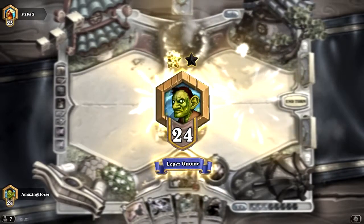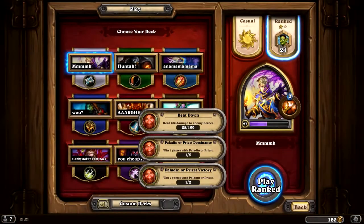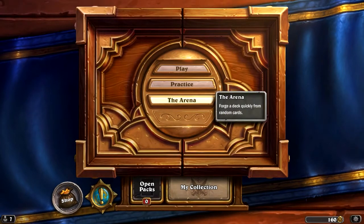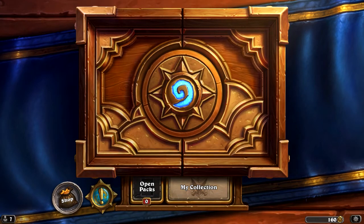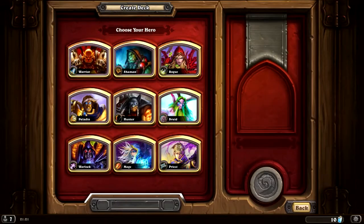Alright, so this was a very good introductory game. We now have 1 win and 25 gold from my daily quest. Let's go ahead and make a new deck. Excuse me — I have a cough going on. Let's go to my collection. New deck — Paladin.